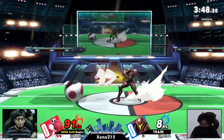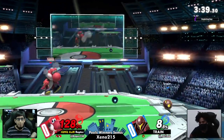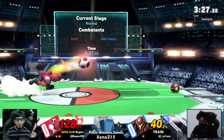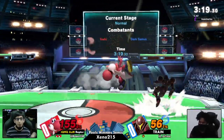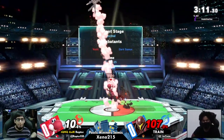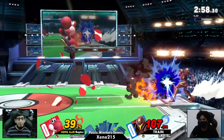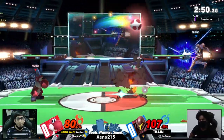Raptor gets the second stock. These bomb placements by Train are excellent, especially in that corner under the platform — Raptor can't do much with the bombs and charge shot always coming their way. But this is the third time we've seen a panic up-B from Train. That damage racks up especially against Yoshi, and Raptor can easily take advantage by just waiting for Train to throw out that up-B and avoiding it. Then — wow — about three charge shots and Raptor is already at 80.